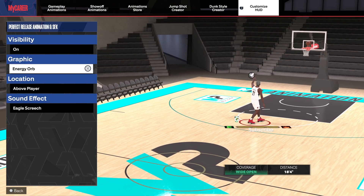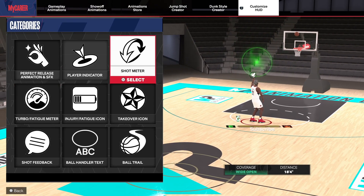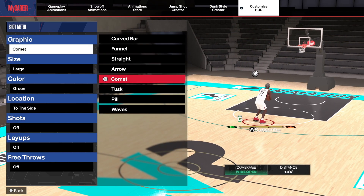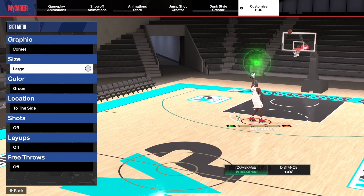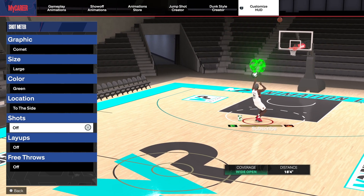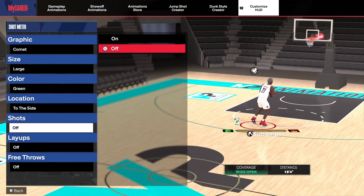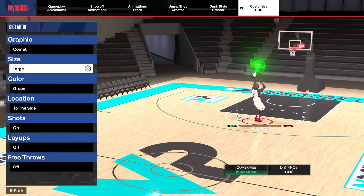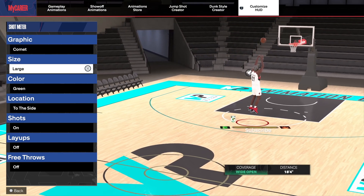Once you load in, go to animations and then go to Customize HUD — however you say that. You're gonna see the graphic is the same one you put on your WNBA player, so it'll carry over. You can still change it from there if you want to choose any other one. I went with Energy Orb, but there's plenty of options — a lot to choose from. I wish they would just put the old green releases back, the circle under your feet splash, but this is what we got for now. Hopefully 2K goes back to what we used to have at some point.